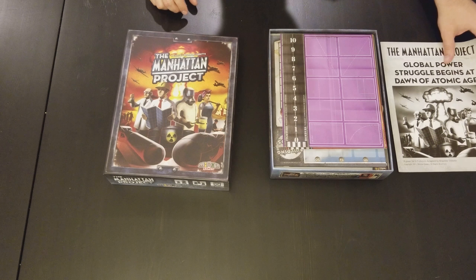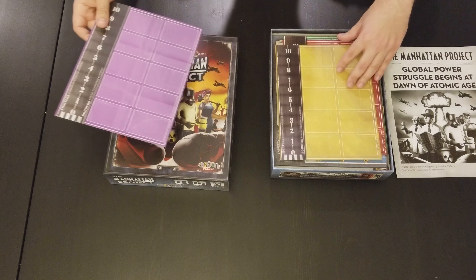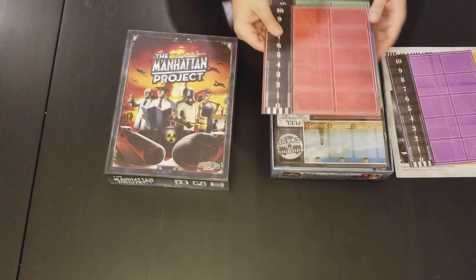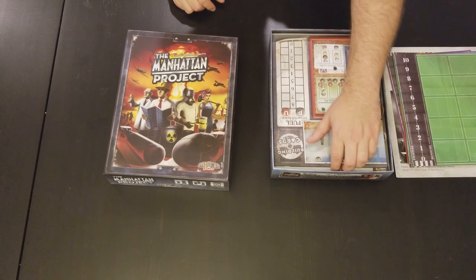We have a manual which looks pretty cool — it's very Manhattan Project themed. Each player gets their own home player board, which looks like it has fighters and bombers and probably the workers for the Manhattan Project.